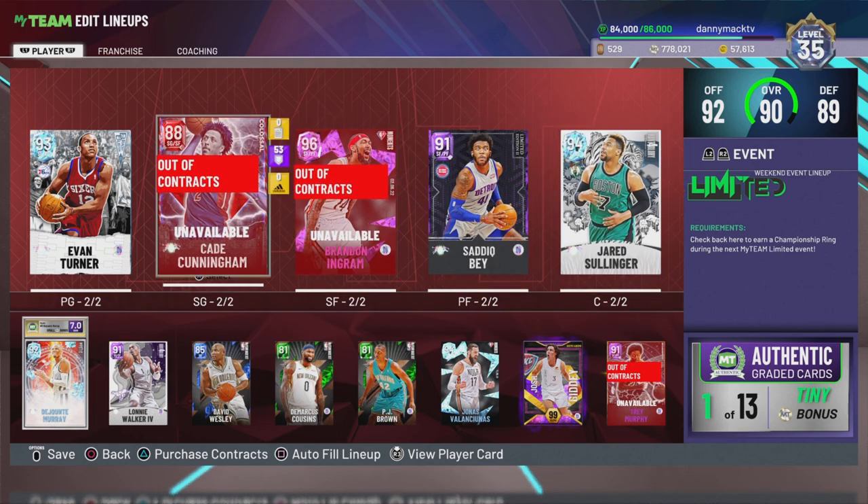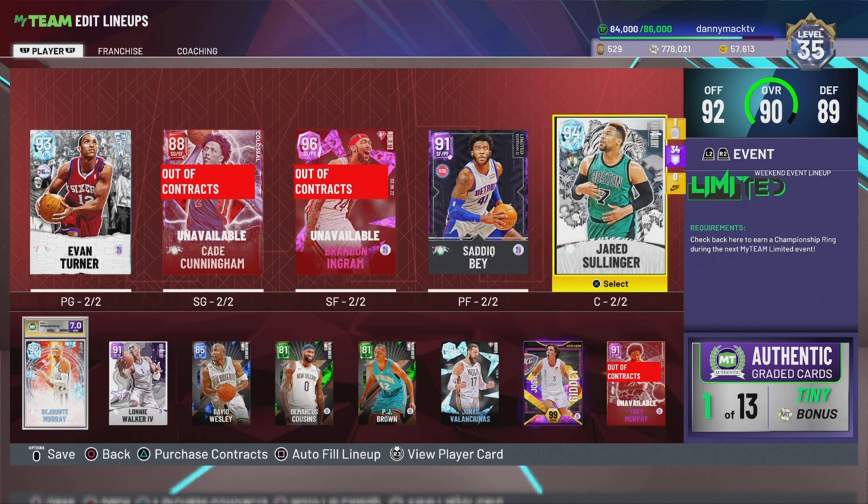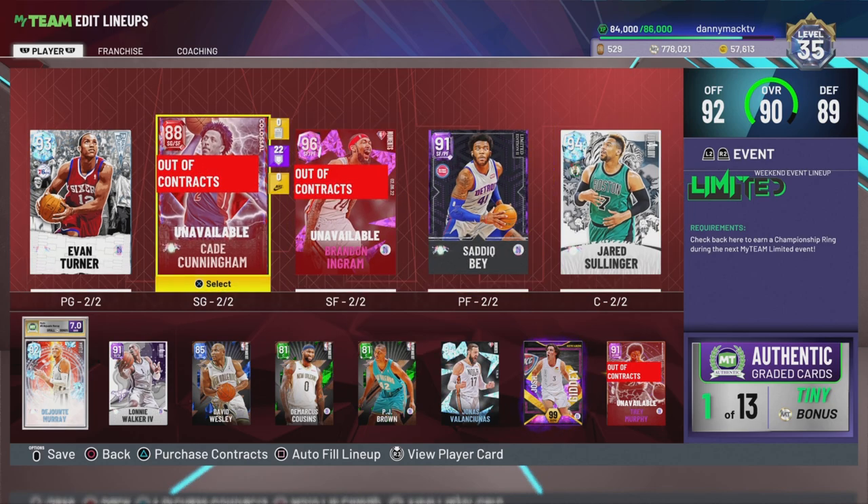So Cade turns into a Ruby and Sadiq Bey turns into an amethyst — I like that. That's a pretty good one, and then we got Crowder and Robinson.